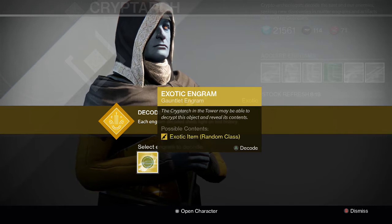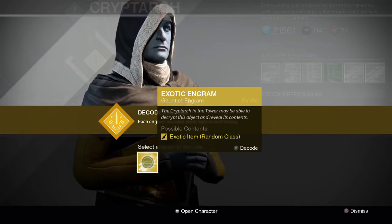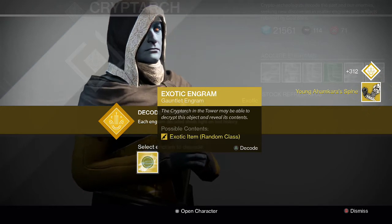Here we go for the exotics — probably the best exotic gauntlets in the game are Don't Touch Me, which he's selling again, and the Ruin Wings, which I've already gotten as well. Let's see what we get. First one is Young Ahamkara's Spine — I actually don't have that, so that's pretty cool.